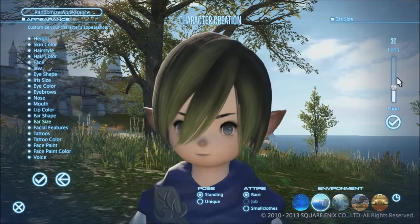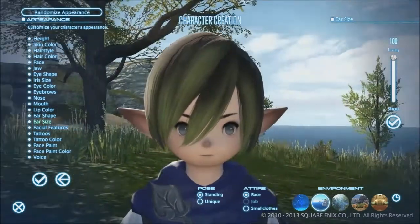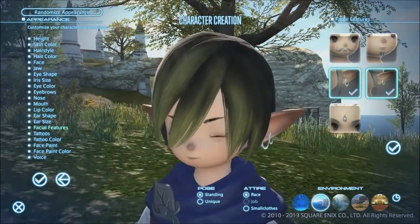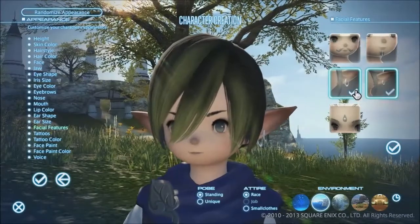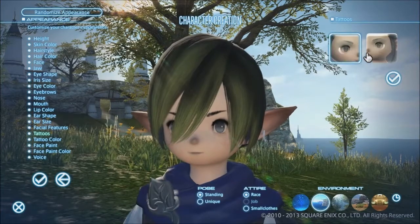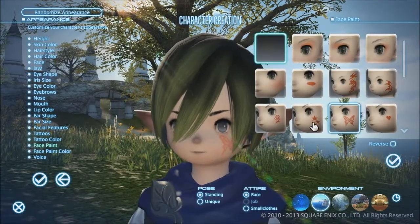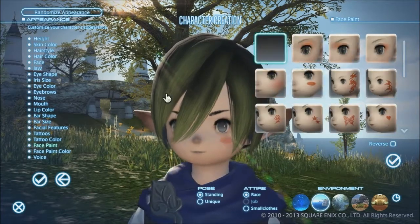The size — you can have short pointy ears or very long pointy ears. I think I'm going to stick with the very long ones. Facial features — mustache. I think we're going to go with the earrings in the ear, maybe just one. Tattoos — it's just under your eyes, I don't really want any of those. The face paint — don't really want any, because it's mainly for the girl characters it seems. So we're going to skip that.